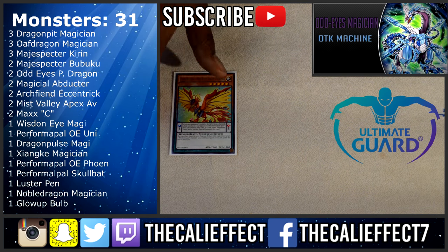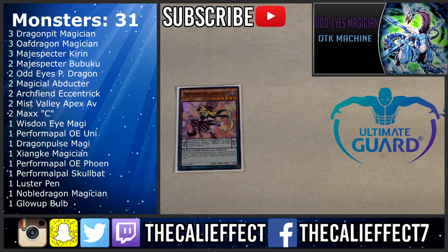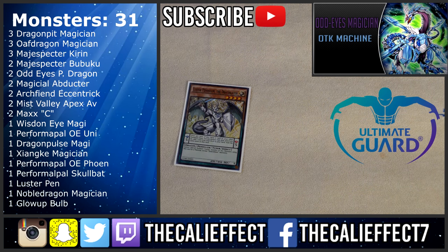One copy of Performa Pal Odd Eyes Light Phoenix — the searchable low scale for Sky Iris, literally that's all you need to know. Performa Pal Monkey Board combos with the Performa Pal engine and normally searches Skull Bat Joker, but it can search Odd Eyes Light Phoenix or Unicorn for certain situations. Skull Bat Joker searches just about any pendulum card in the deck. Luster Pendulum — I wasn't excited about this card in this deck because it's hard to make some of the luster targets, but Ignister is too good to ignore, being able to instantly out Cosmos, making it almost mandatory.